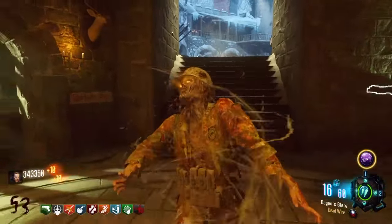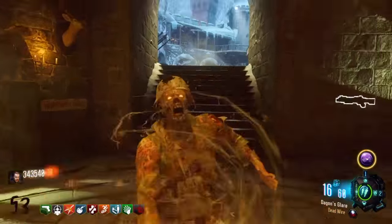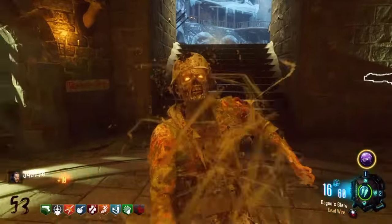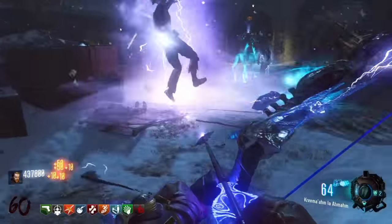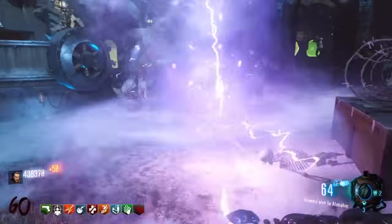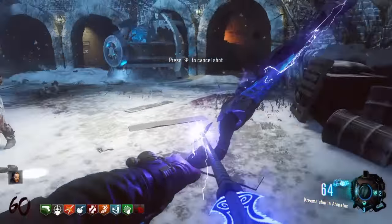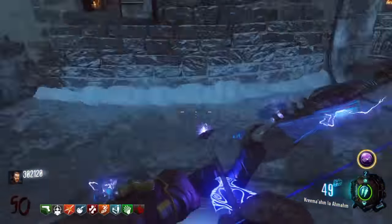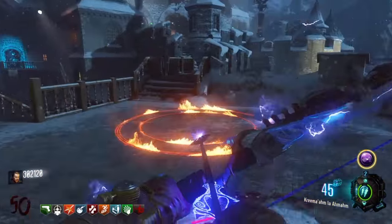Now the next one is the free max ammo. It's pretty simple: get the void bow, the wolf bow, and the fire bow done as quickly as possible, because in the later rounds it can be very difficult to do all these steps. Especially with the void bow the zombie will just despawn as you're trying to stab it. With the wolf bow on round 60 it can be nerve-wracking and you end up wasting ammo just keeping yourself safe.